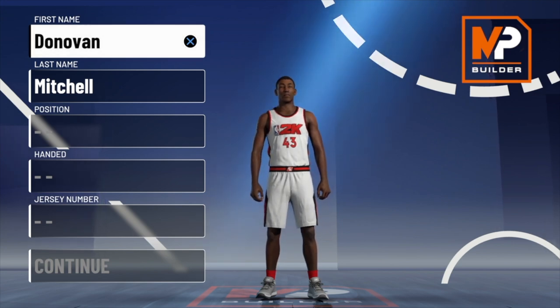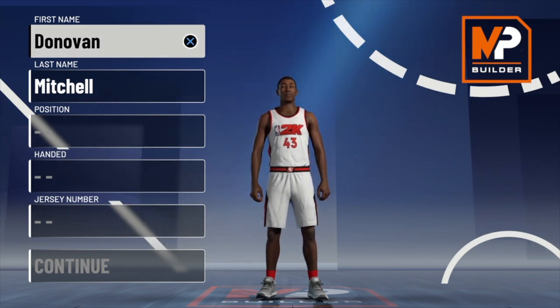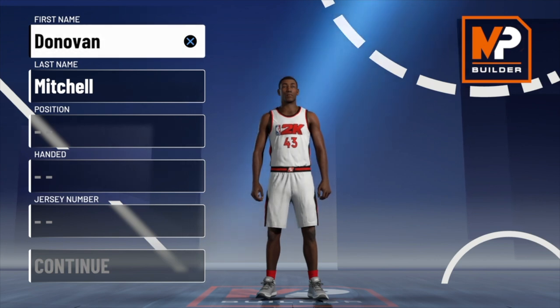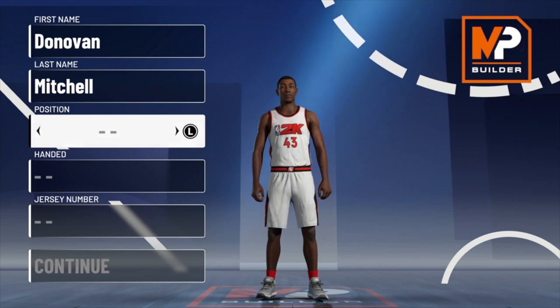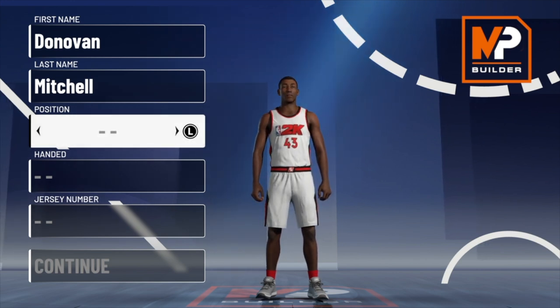In this video, I'm going to be showing y'all how to make the official Donovan Mitchell build in 2K21. Right now he's going crazy in the first round of the playoffs. Him and Jamal Murray are going back and forth, and it's really a great sight to see. Both these dudes have dropped 50 multiple times in the same series — that hasn't been done since Allen Iverson. Me personally, I want the Jazz to win. I'm a big Donovan Mitchell guy; I feel like he's a pretty chill dude on and off the court. So for that reason, I want the Jazz to win.